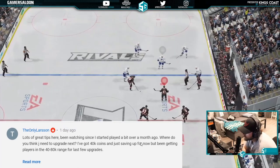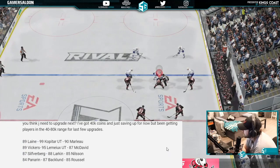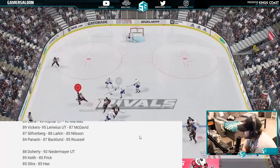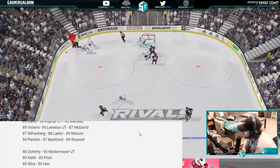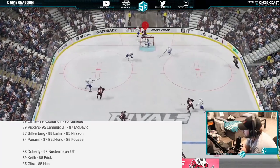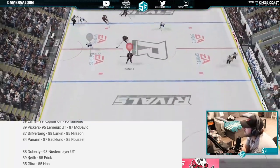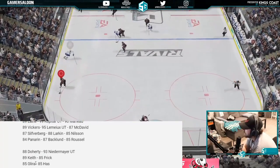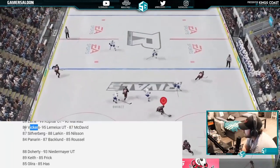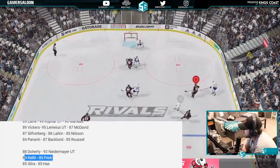From Larson: been watching since starting over a month ago, has 40k saving up. Team includes 99 Kopitar, 90 Matthews, Vickers, Lemieux, McDavid, Silverberg, Lark, and Nielsen on forward. Defense has Doherty, Niedermayer, Keith, Frick, Glera, and Haas. He needs to worry about his second line now — upgrade the two wingers Vickers first, then McDavid, then the third line, and once that's done, worry about defense.